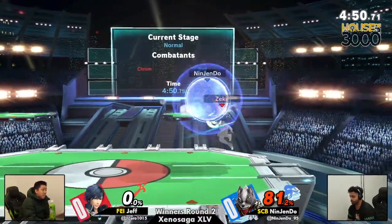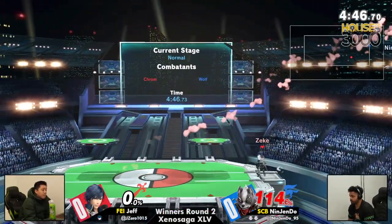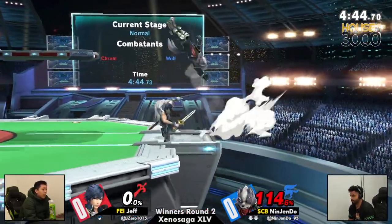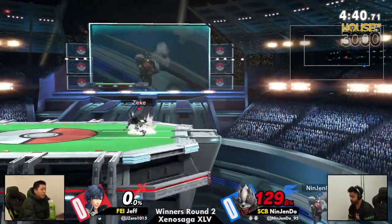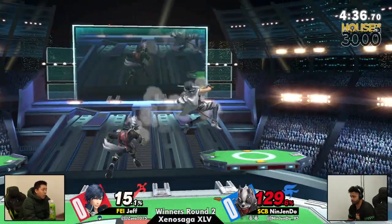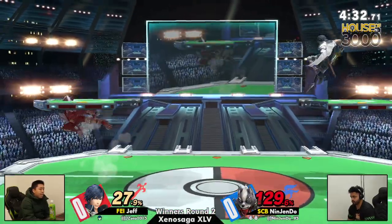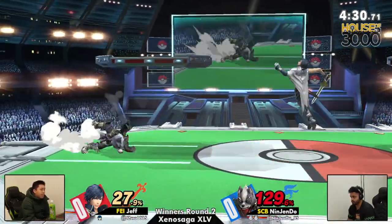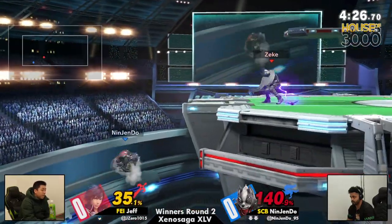He got too antsy wanting to get back to stage too early. You've got to learn how to recover with Corrin — he's very good on stage but has a very hard time recovering. Corrin will recover, the landing isn't that bad. Nagendo is playing a little more defensive because he has a stock lead, which is very smart in this game.